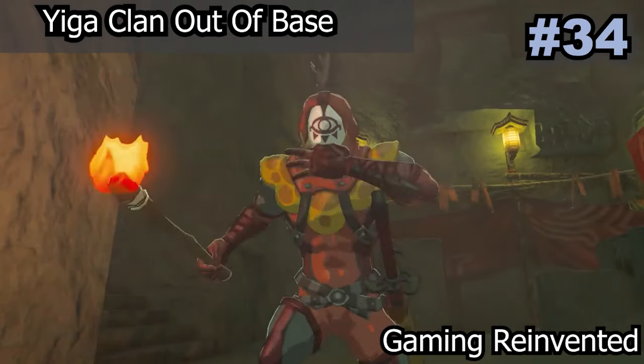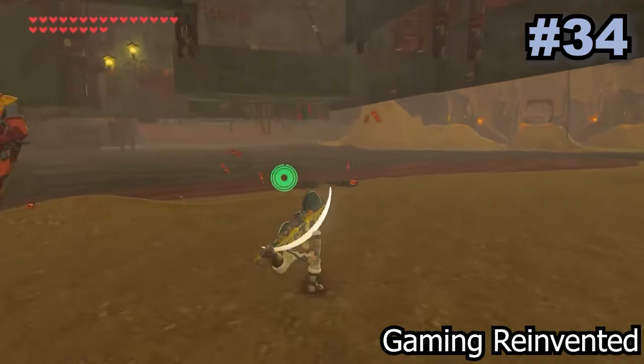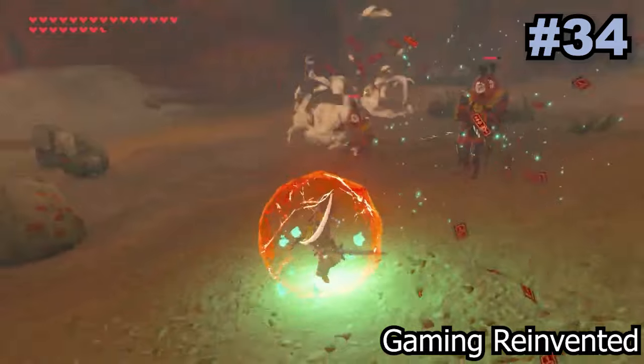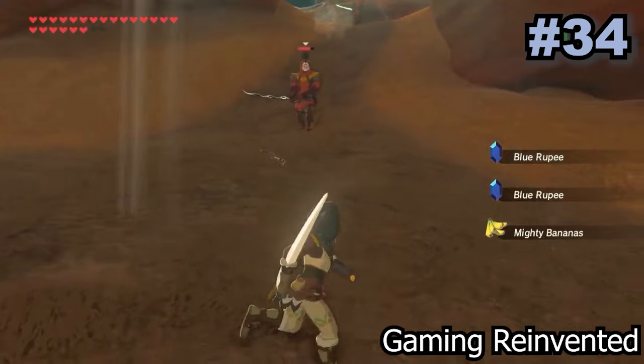By clipping into the Yiga clan base you can actually bait out these guards and have them follow you all around the world. These enemies can still harm you, but it is still quite funny seeing these guys at different locations. Keep in mind taking them places can take a while though, as they move extremely slowly.